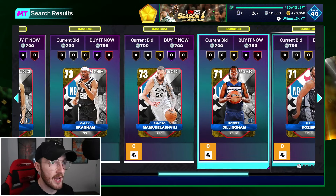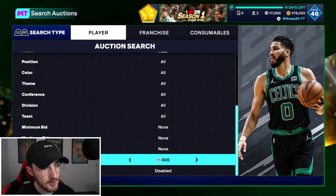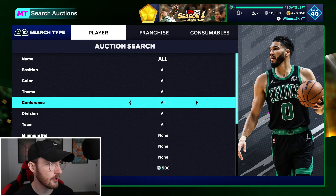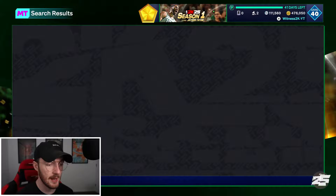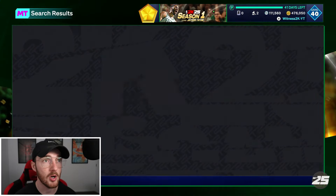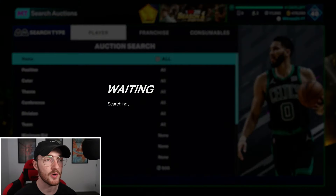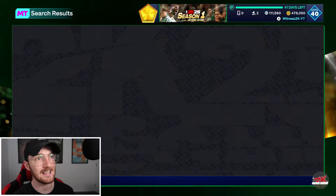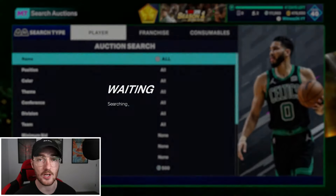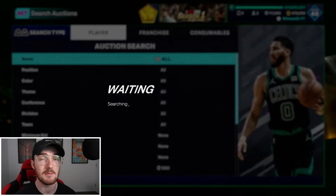We're going to start with the cheapest filter. The cheapest cards on the block are 700 MT, so the cheapest filter you want to run is 500 MT max buy. That's the only thing you need to do — set maximum buy at 500 MT. Anything can pop up from gold to pink diamond. This is arguably the most competitive filter in previous 2K games because anyone can use it — all you need is 500 MT.